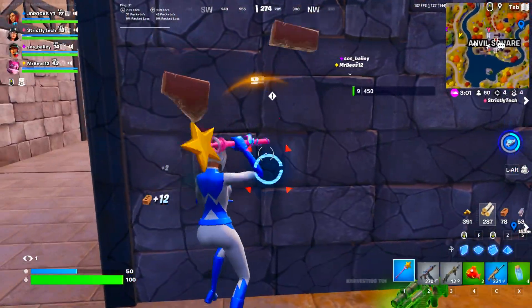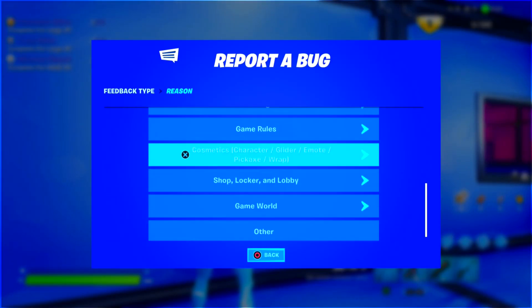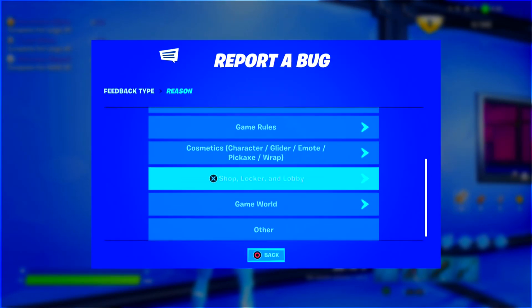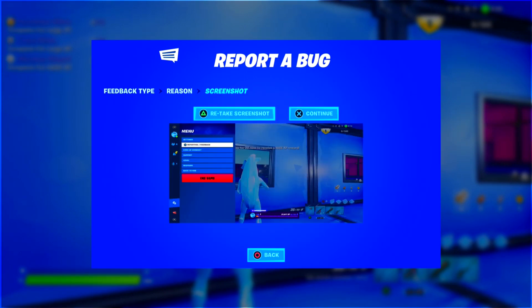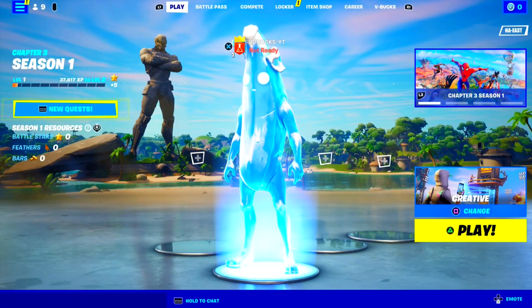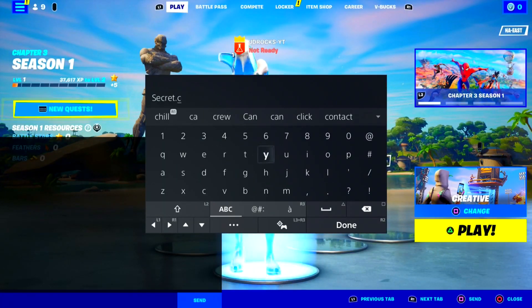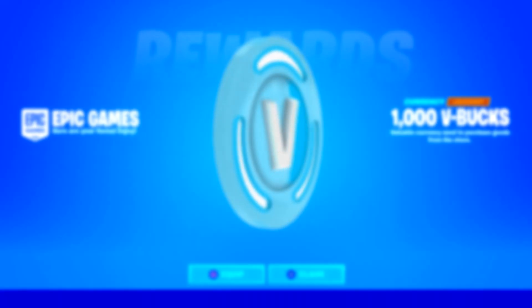Another way people claim you can get free V-Bucks is by entering codes in the chat box and then going into a V-Bucks map. Those are not real at all — you're not getting anything out of typing some special or exclusive code inside an Epic Games chat or Whisperbox chat, and then having to report an issue after testing a map out. I may upload those type of videos on the channel to test it out for you so you don't have to waste your time doing those.